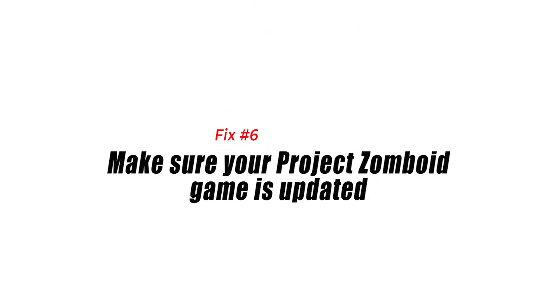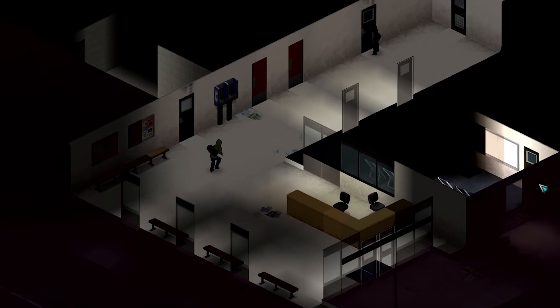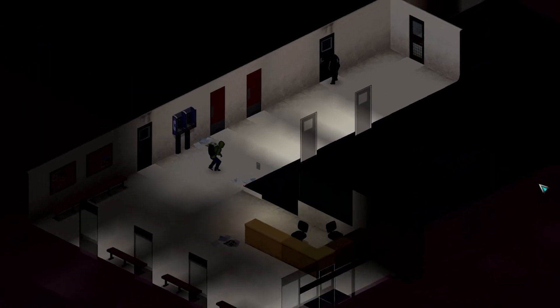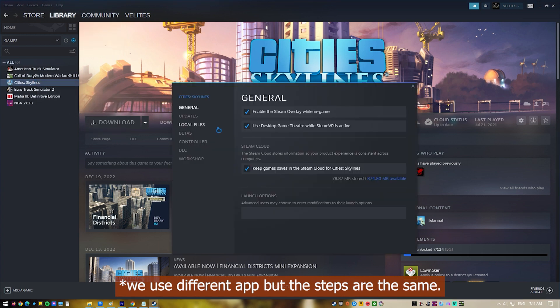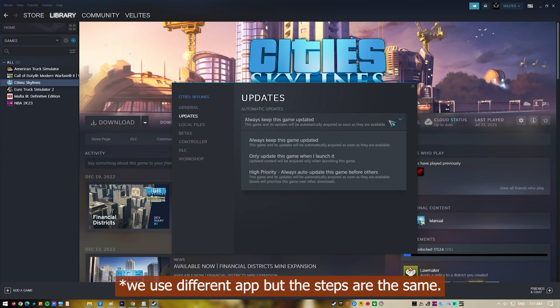Fix number six: make sure your Project Zomboid game is updated. In order to prevent any crash issues, you need to make sure that you are running the latest version of the game. Open the Steam client and click on Library. Find Project Zomboid, right-click it, then click on Properties. On the new window that appears, click on Updates and select Always Keep This Game Updated.